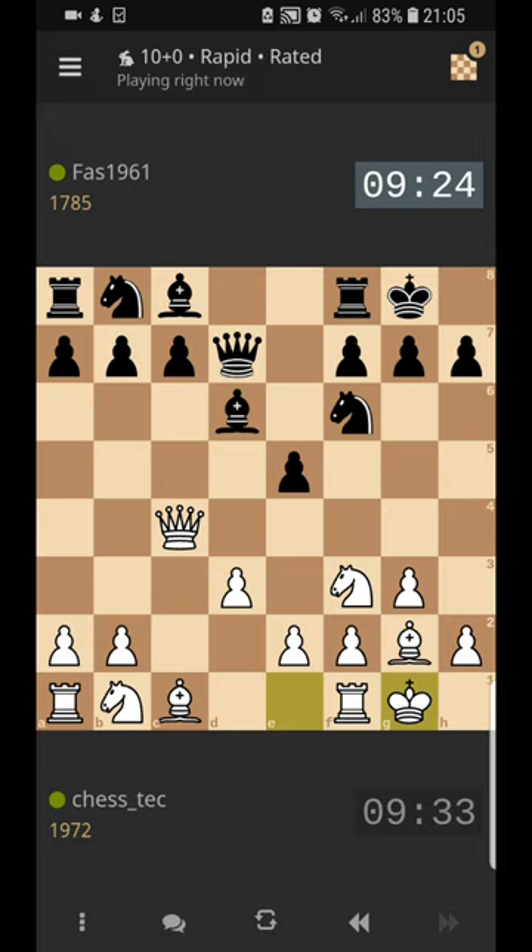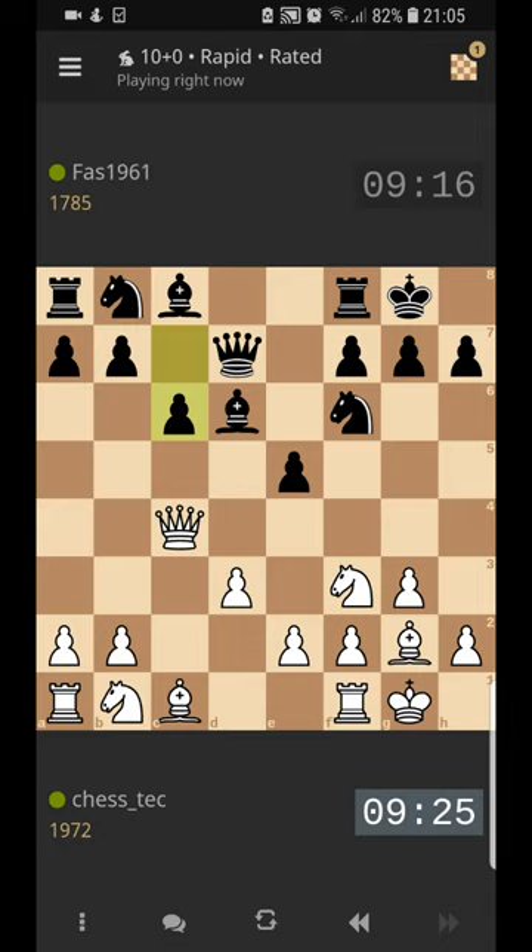What can we say about this position? Unless he's going to fianchetto his white-square bishop - which he doesn't look like he is - he's already got a bit of a problem, because as you can see his white-square bishop is totally blocked in, and now his knight is totally blocked in. I don't think that's an optimal move, but it's a very aggressive move here.